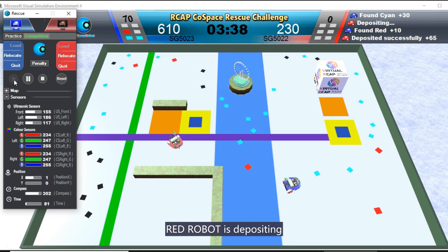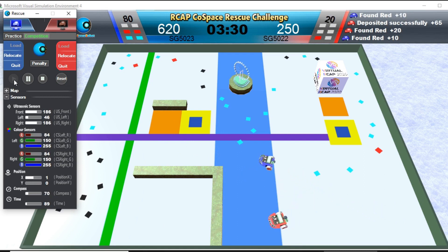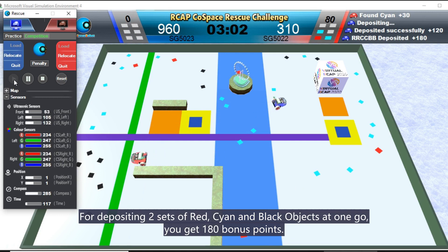Red Robot is depositing. For depositing two sets of red, cyan, and blue objects at one go, you get 180 points.